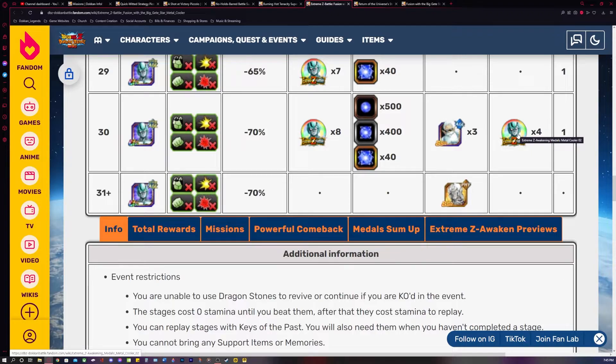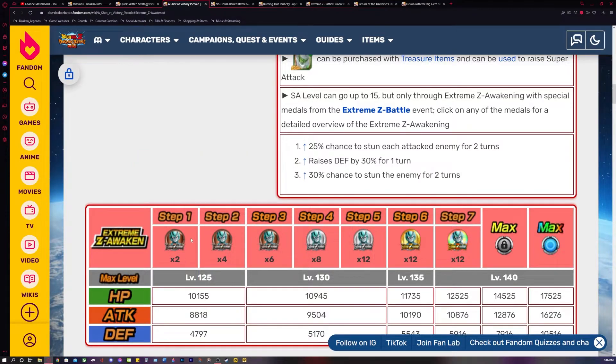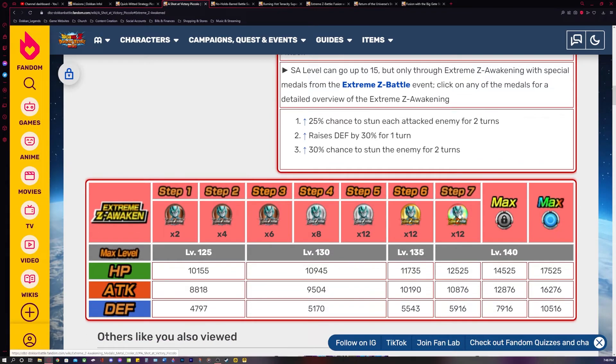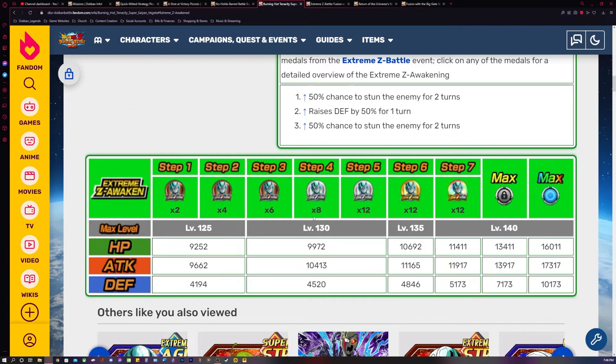That's how you go back and get the medals for the Piccolo and Vegeta sub EZAs. You need to farm enough medals to completely Extreme Z Awaken them. For Piccolo you need 12 total bronze medals for steps one through three, 20 silver medals for steps four and five, 12 gold medals for step six, and 12 rainbow medals for step seven. It is the same exact thing with Vegeta — each sub EZA takes 12 bronze, 20 silver, 12 gold, and 12 rainbow medals.